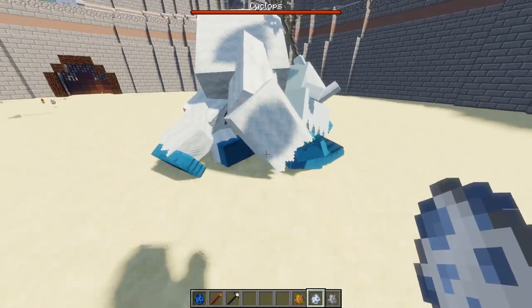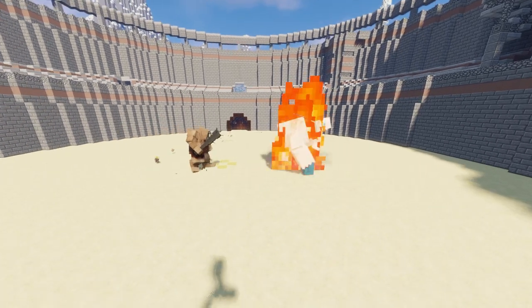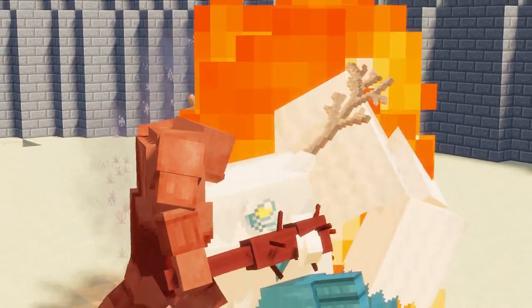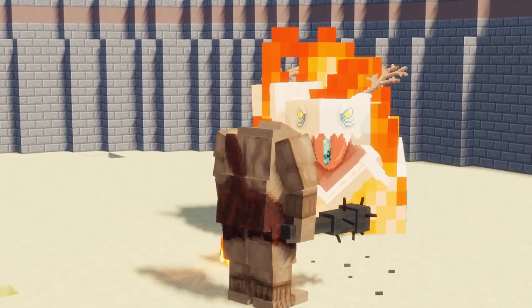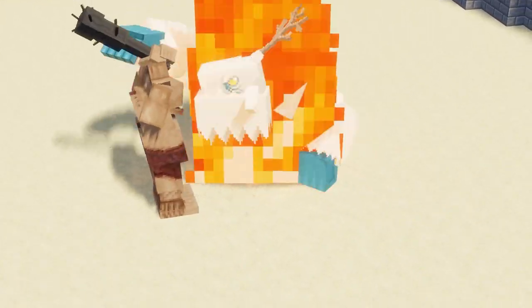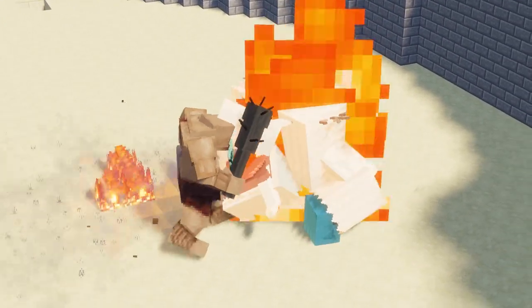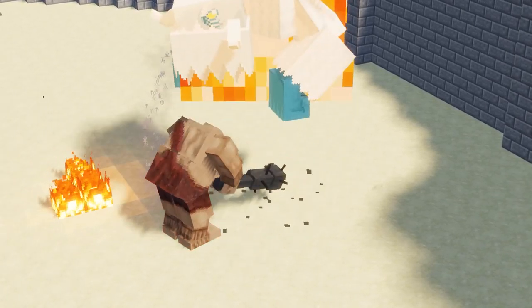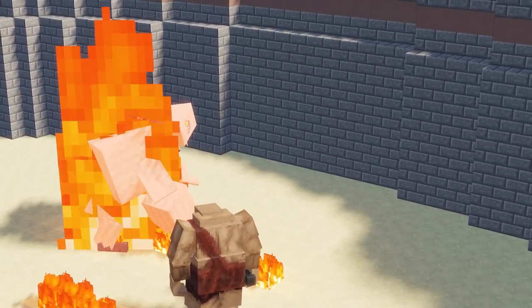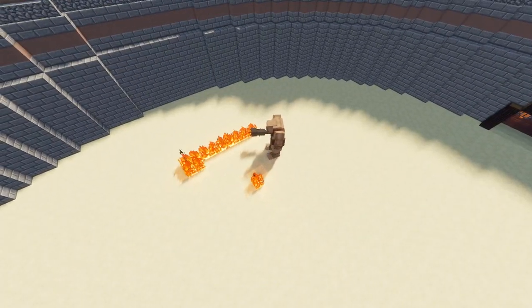Frostmoor, do me proud! He's furious and he is going to turn this guy to ice — ice, baby! Frostmoor, I believe in you. Use those hands of justice to swipe away the Cyclops doom. He's not really seeming to be able to do much damage though. Mr. Frostmoor, I do believe you're probably dead — yeah, dead. He did do some damage to the Cyclops, I'll give him that.